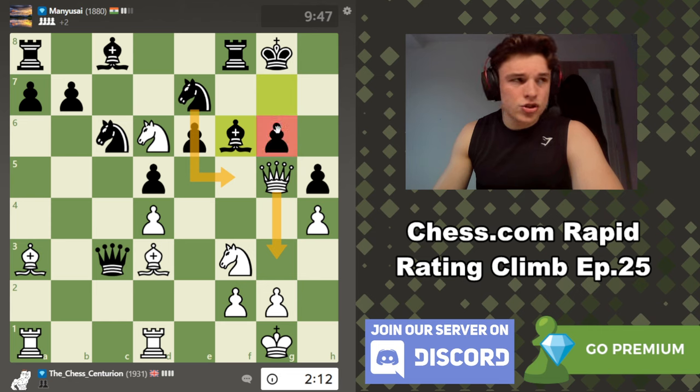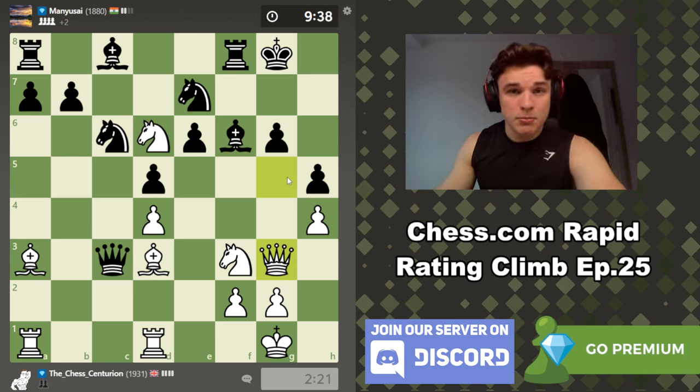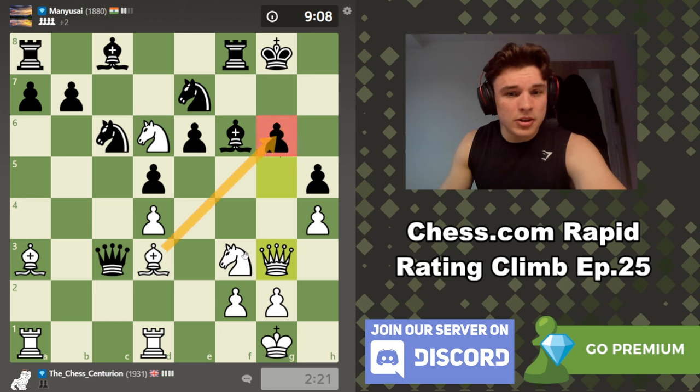Queen here, knight here, then we take on G6. I'm playing a little bit quicker now because I have two minutes remaining. Everything will be covered post-game — stones will not be left unturned. Even if we can't win material immediately, black is really struggling to move. Moves don't seem to be coming naturally: E6 is weak, G6 is weak, B7 is weak, this diagonal is weak, this diagonal is weak. His queen is kind of stranded.